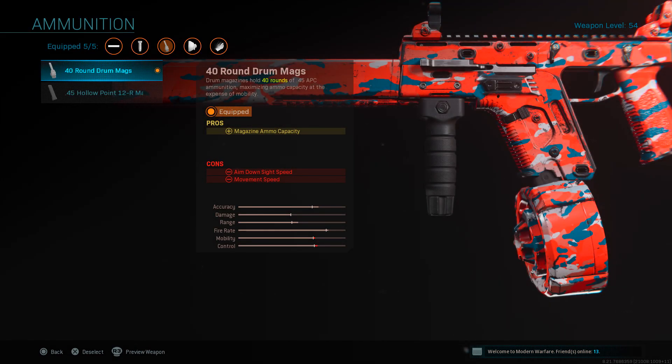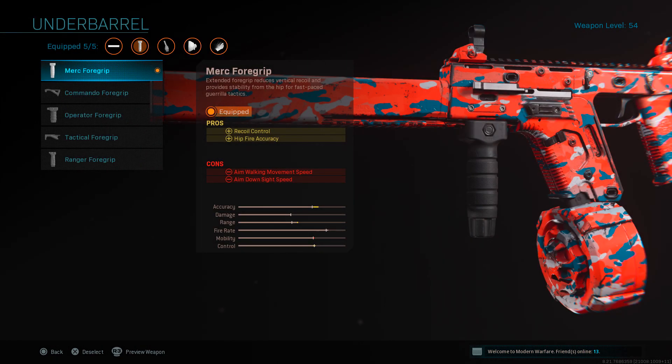Speaking of ammunition, I do use the 40 round drum mag. I mentioned in the video how I felt it needs to be up to at least 50 or 60 to make the gun really good, but that's why I have Sleight of Hand on. The 40 round drum mag definitely makes the gun a lot better. And then lastly, for the underbarrel, I use the Merc Foregrip, which is for your recoil control and hip fire accuracy.